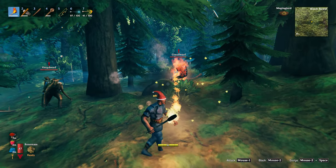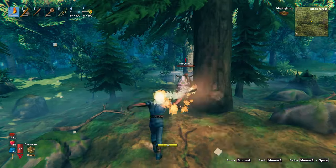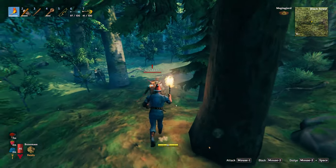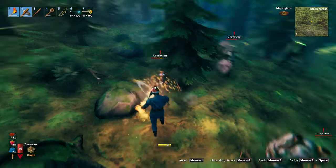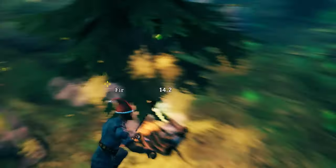You can actually use the torch as a weapon but then the durability on it will go down. You can also equip a weapon in your main hand to do some damage and chase after them as well. As they keep running off though it does get slightly annoying.